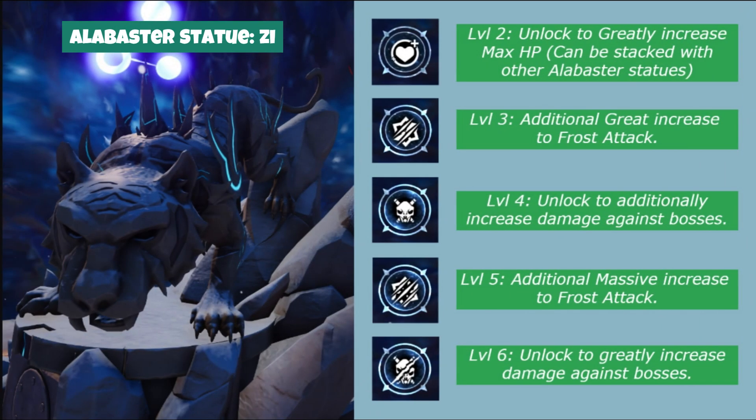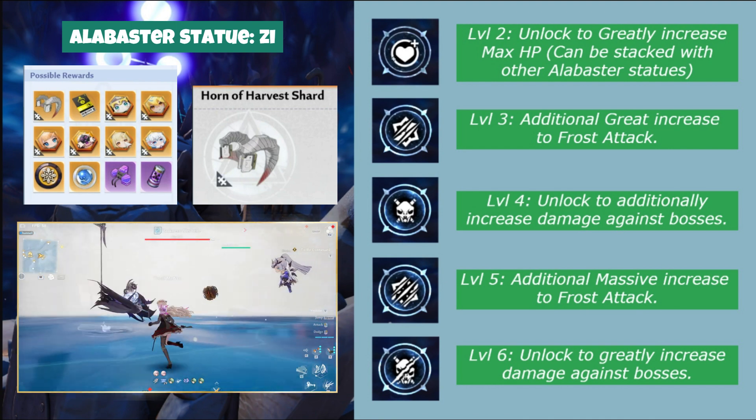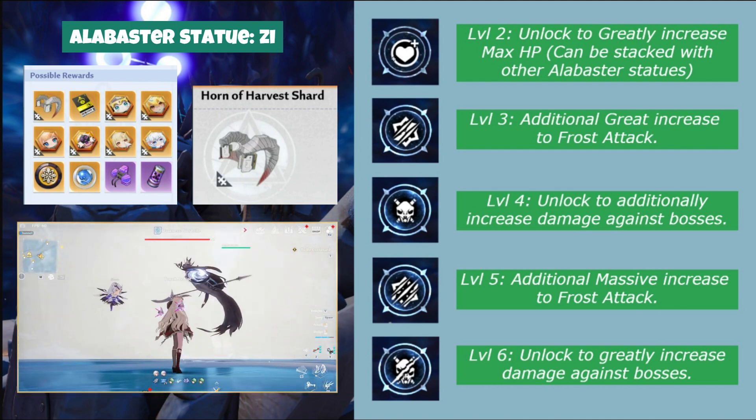Then we have Alabaster Statue Z. Plain and simple, when you upgrade this statue you will get buffs to your frost attack and increased damage against bosses. It might sound appealing to world boss hunters, but remember that the Shen statue still takes top priority.